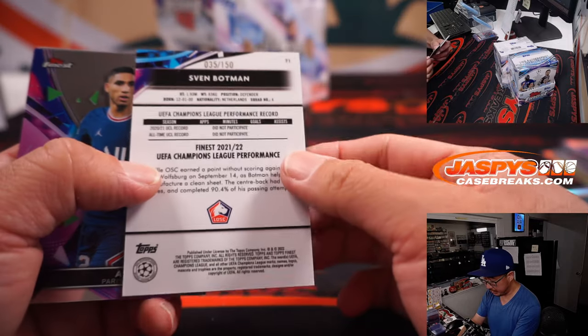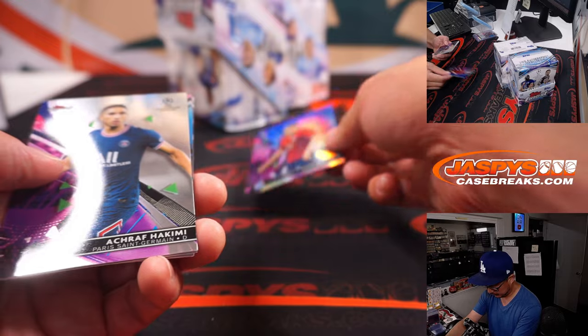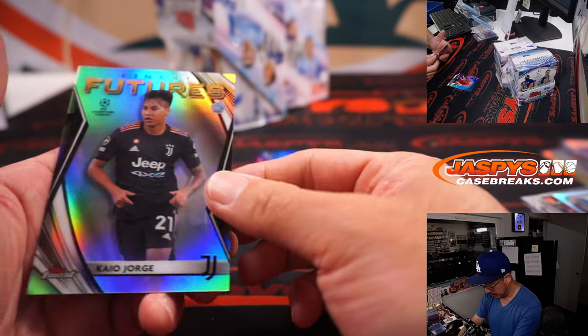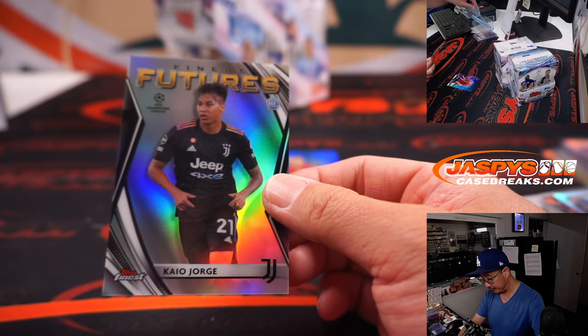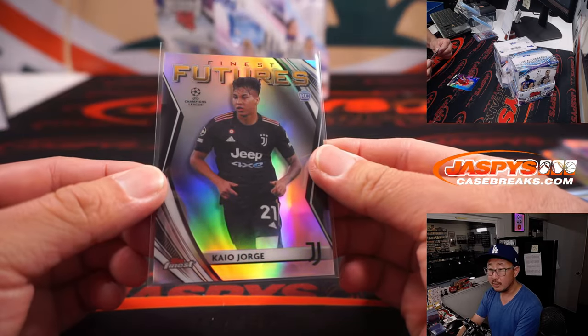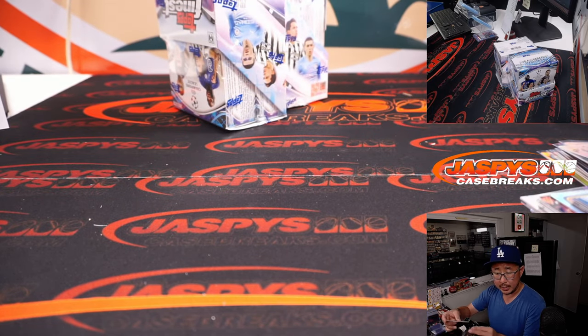And we've got Sven Botman 35 out of 150 for Lille. Christopher Scott purple refractor is for Bayern Munich — that will be for Tim. And Aaron has Lille.